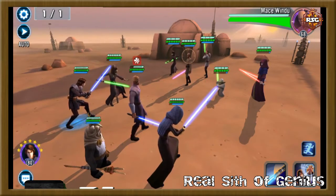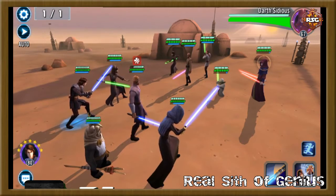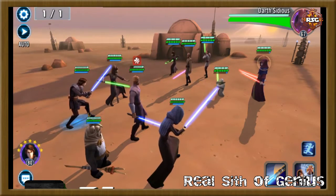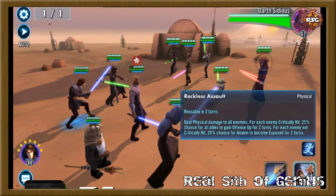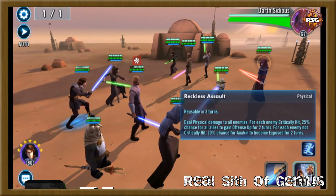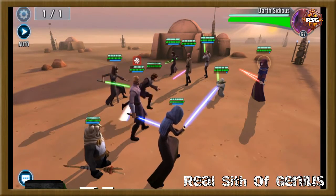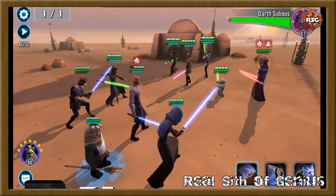Some of this will require you to restart based on how the AI works, so pay attention. In early phases, try to avoid using any cooldowns so that by node six they'll be back up. For example, Jedi Knight Anakin's AoE is reusable in three turns — the question is whether you'll get that cooldown back before the end of the round so it's available at node six. During the first five nodes, try to use basic attacks as much as possible.